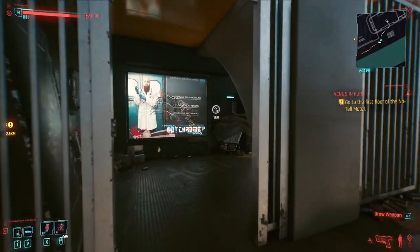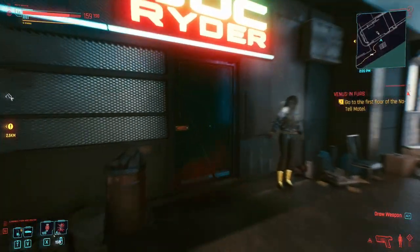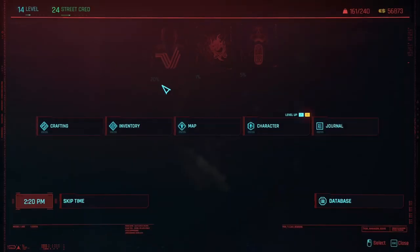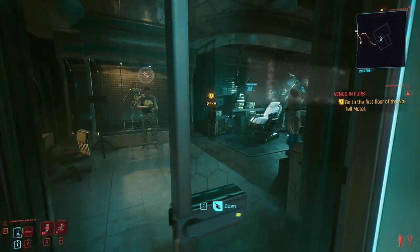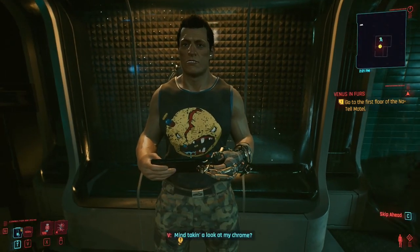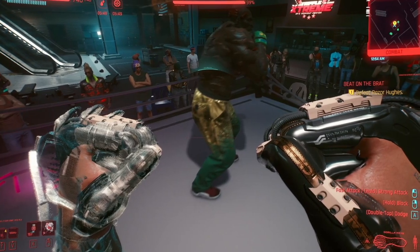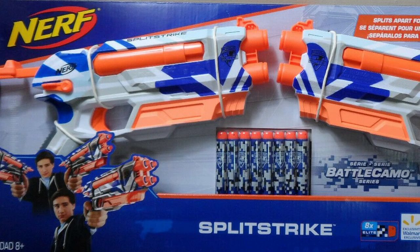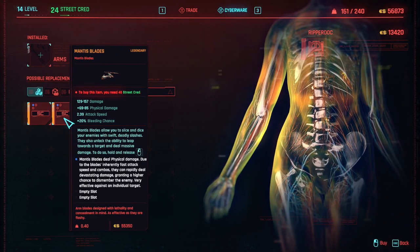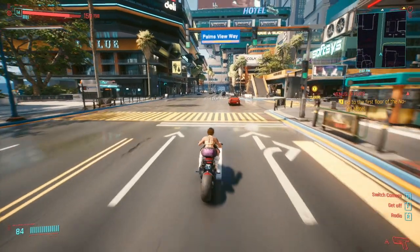Now onto the legendary. For the legendary, we're going to Duck Rider in Wellsprings in Haywood. He's just on the corner here. This is the same place I got the monowire, and it's where you can get all the legendary arm upgrades. Each of these ripper docs also has the arm upgrades for the other weapons — that's the gorilla arms, the mantis blades, the monowire, and the projectile launcher. These ones require 45 street cred, so they're really going to be much further along in the game when you're getting them. And they cost 55,350.